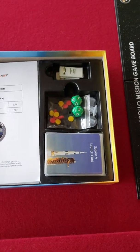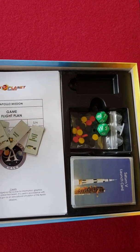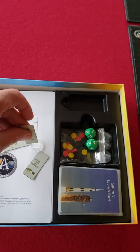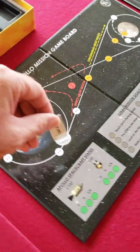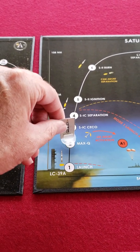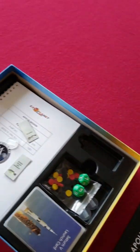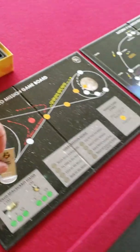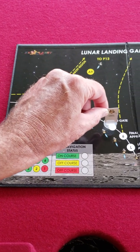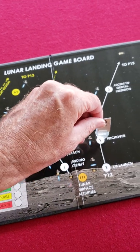Here's the game box and what you get in it. This is my creation — these standees were blank when I opened it up, so I made these based on a photo in the manual. What you do with these standees is put them in these little plastic stands. Let's get the Saturn V rocket. For each board, you just move it along each stage as you draw cards. If you make it to the moon, you can have your descent — collect some rocks, take some pictures, and then you ascend off of the lunar surface.